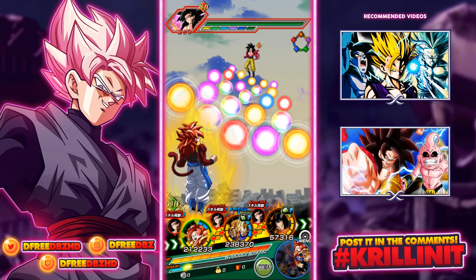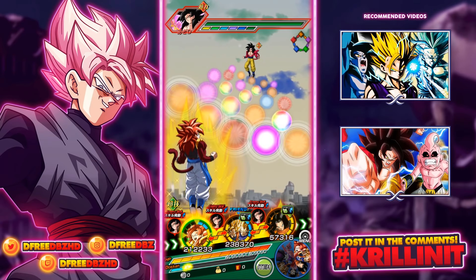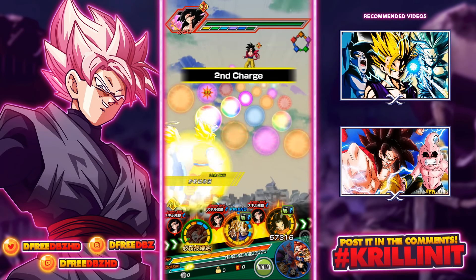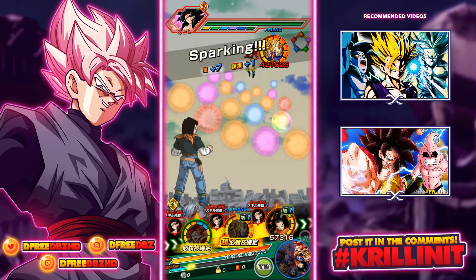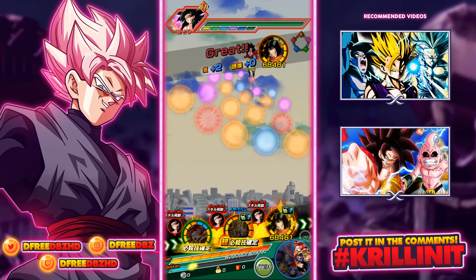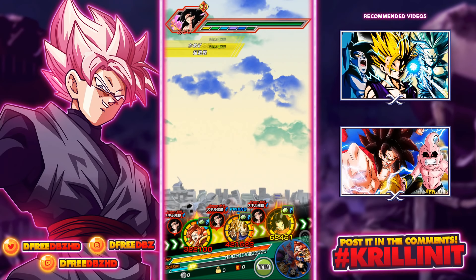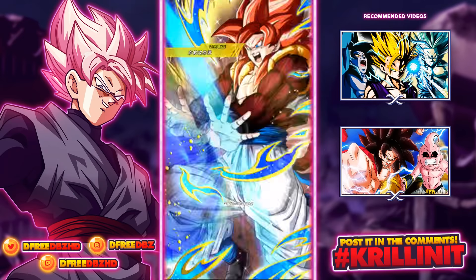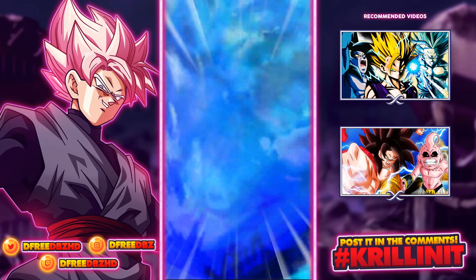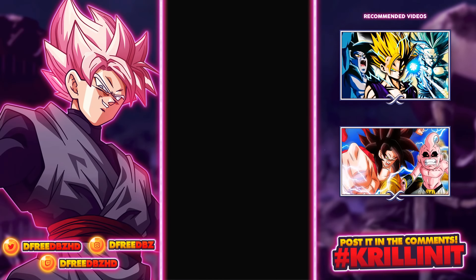Ultimately I want to get Android 17 and Kid Buu on the other sides of Celza, so that's what we're going to try to work towards. There's no chance at crits or additionals because I didn't have a dupe, and I didn't think to summon for dupes — I never thought I would actually use him. Units like that, especially INT types, that don't get a free chance at doing additionals or critical hits — maybe I should consider summoning for duplicates more often.